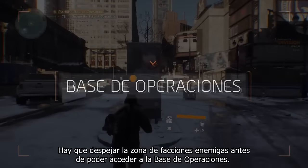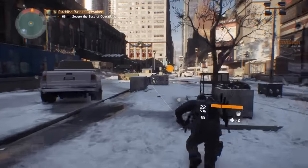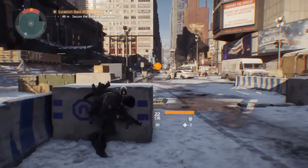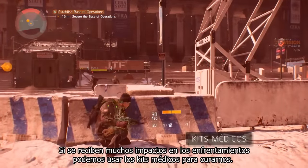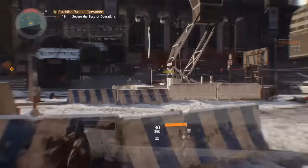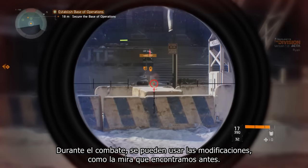You'll need to clear the area of enemy factions before you can access the base of operations. If you take too much damage during encounters you can use medkits to top yourself up and stay alive. In the fight you can use the mods that you've equipped, like that scope we grabbed earlier.